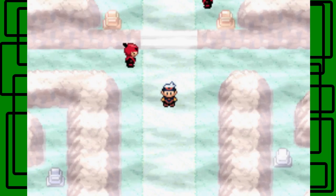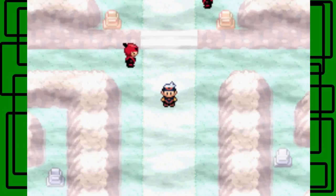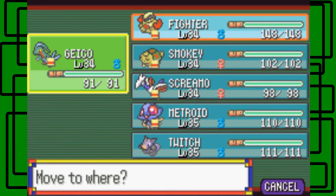We also caught a lot of new Pokémon in the Safari Zone and found the TM for Solar Beam there, which we taught to Geico. I have Geico up front but that's probably not the best matchup, so I'm going to go with Fyter — let's keep Fyter up front.